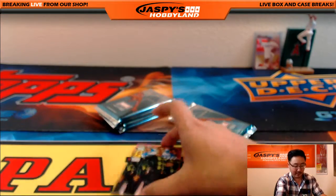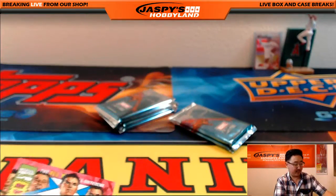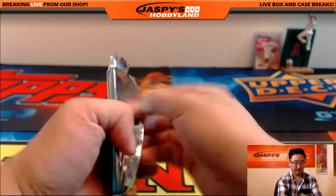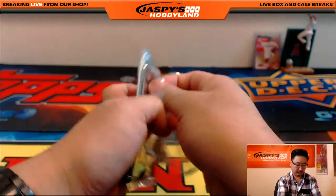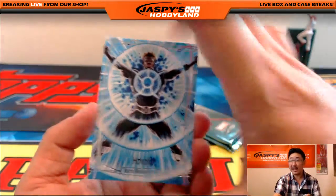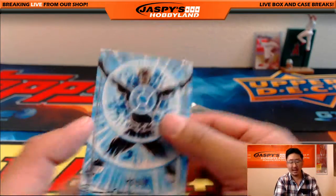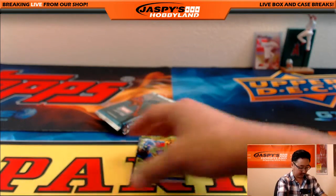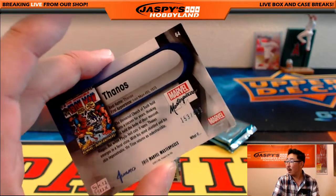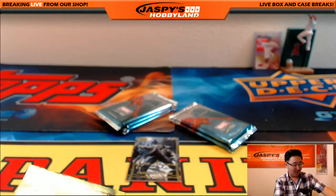And it looks like that's Multiple Man, 421 out of 1499. Haven't seen the sketch card yet. There's Havoc, 1168 out of 1499. There's Thanos, 153 out of 499 with what appears to be a Power Glove — an old Nintendo Power Glove on his fist.